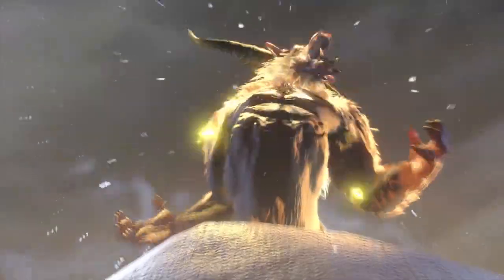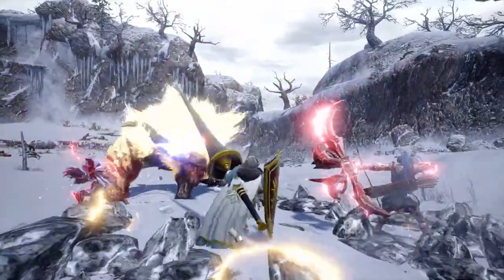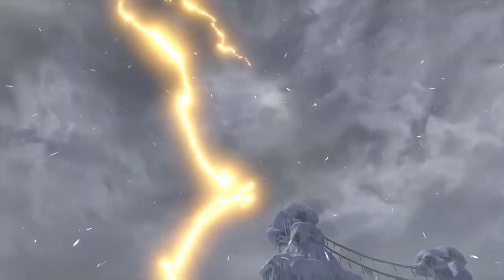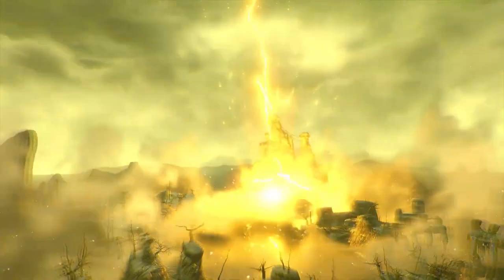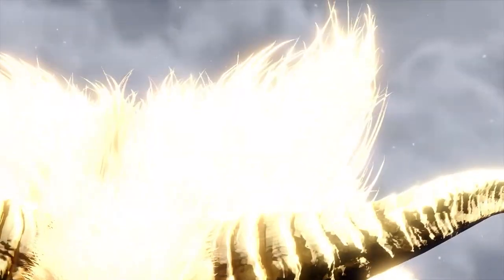Coming back in the form of a variant, Furious Rajang returns as our Master Rank Rajang. Having lost the ability to curb its anger, the Furious Rajang is always covered in golden fur. It not only outclasses regular Rajangs in terms of power, but they also assault with a Seething Rage.